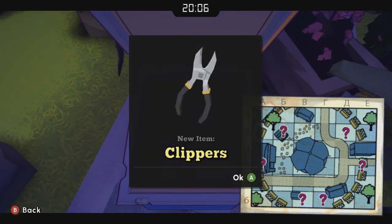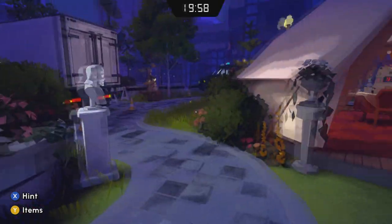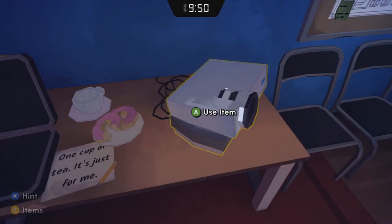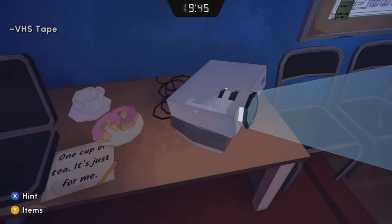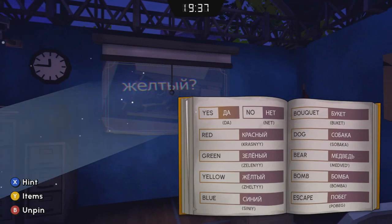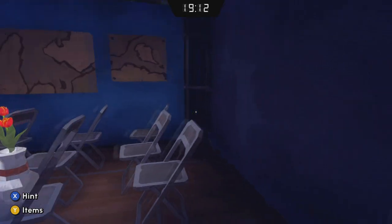We get some tools we need and also a tape. Put the tape in here and that will play a Russian bomb-defusing instruction videotape. We can see that the video in Russian says: red no, blue no, yellow yes, green yes. So green and yellow are going to be the wires that we cut when we get to the bomb.